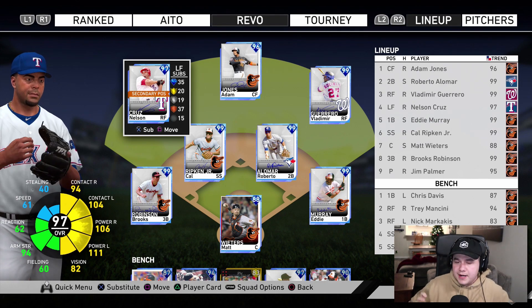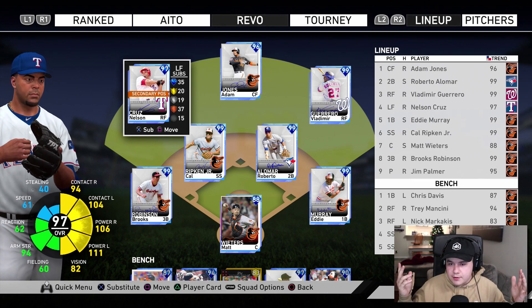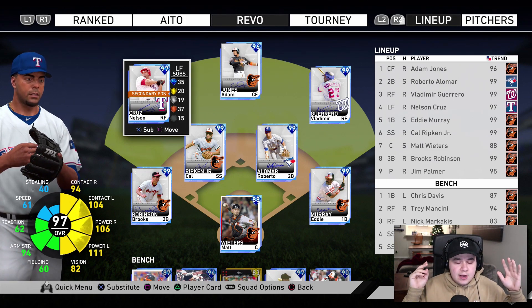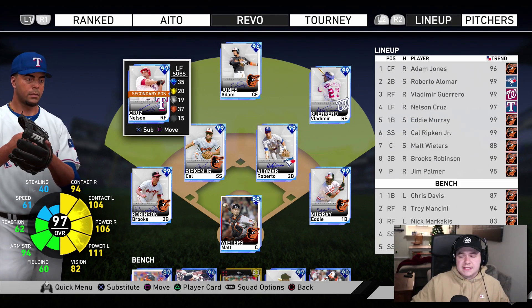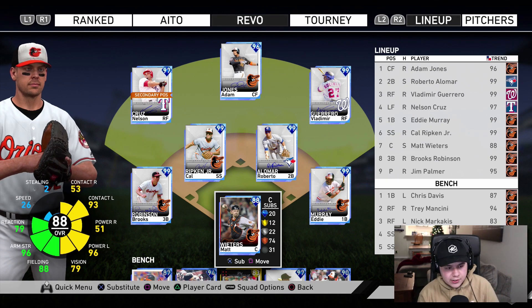This is a look at the all-time Orioles team build I put together in MLB The Show 19 with the cards available. There are of course many other players that could have been on this team but are not available in MLB The Show 19, such as Mike Mussina, Frank Robinson, Bobby Grich, and Boog Powell. With what MLB The Show gives us, this is the team I'm going with. For catcher we're rocking with the switch-hitting Matt Wieters behind the dish.